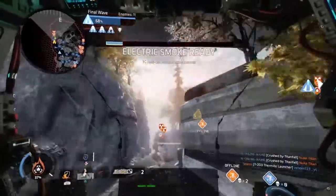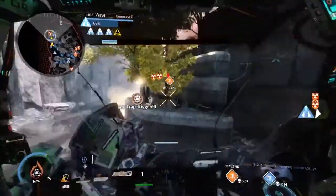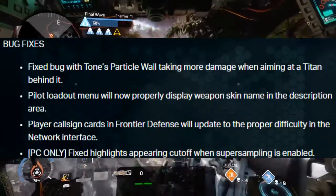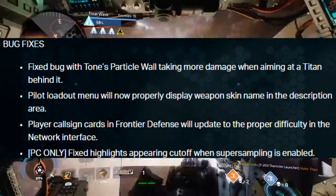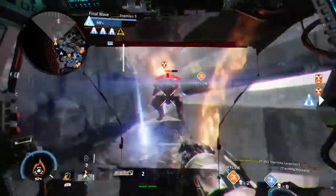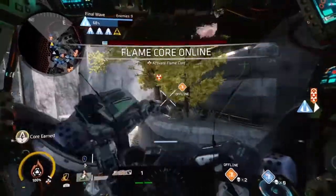And lastly, a few bug fixes. Respawn have fixed the bug with Tone's Smoke Wall taking more damage when aiming at a Titan behind it. The pilot loadout menu will now properly display weapon skin name in the description area. Player callsign cards in Frontier Defense will update to the proper difficulty in the network interface. And for PC, they fixed highlights appearing cut off when super sampling is enabled.